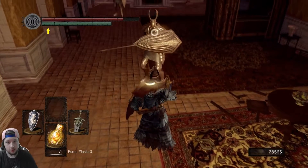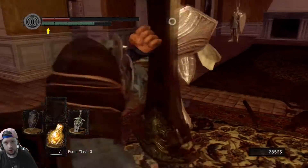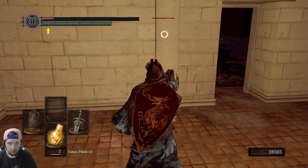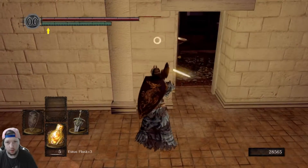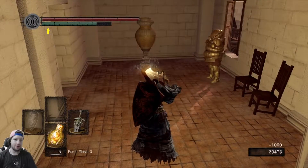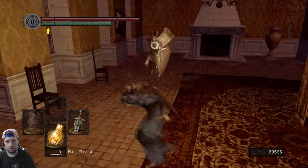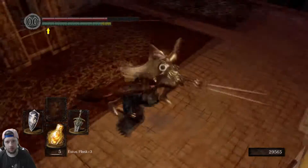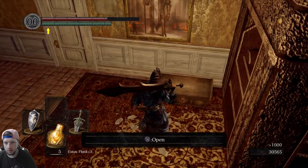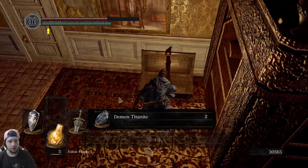That was definitely a partial parry at least. I want that R2 to work — it worked. It sent him flying backwards. I was trying to do a jumping attack. There is a chain here — from what I recall this item is good. More demon titanite.